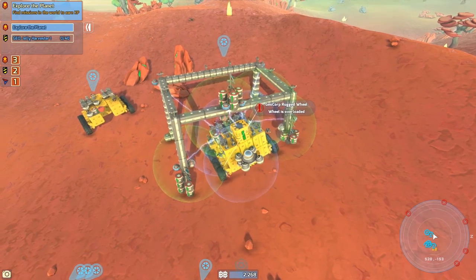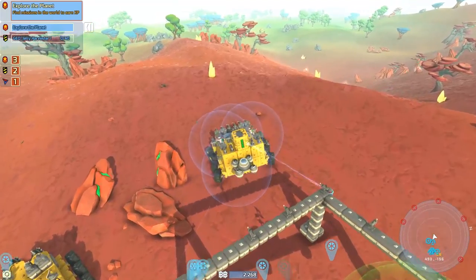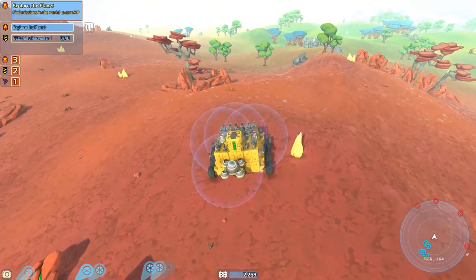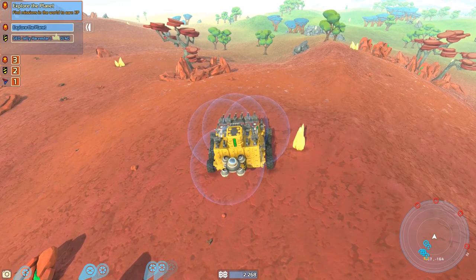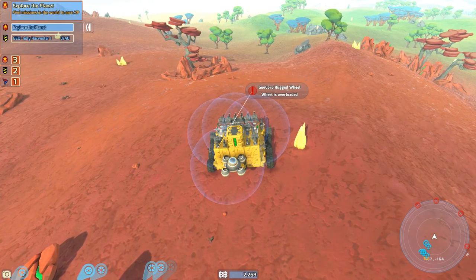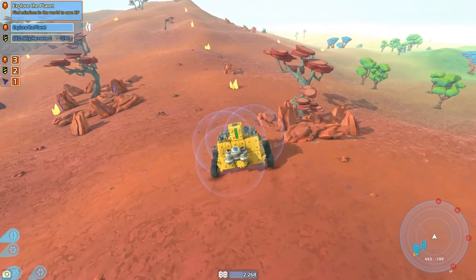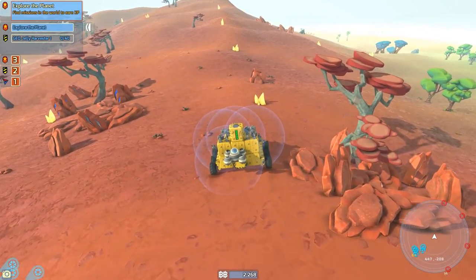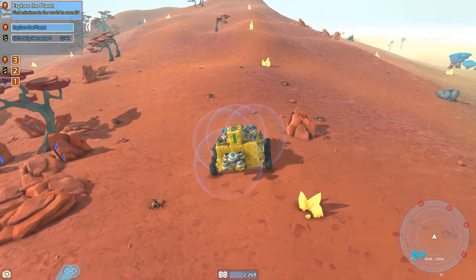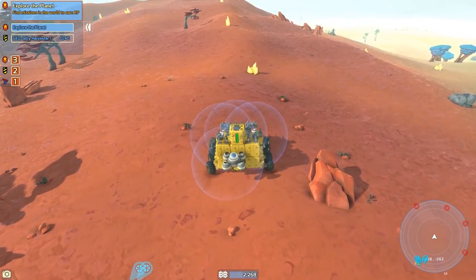One more thing you might notice this episode — if you don't have the game, the UI is different. They recently did an update. I think they've added some missions, fixed some bugs, and changed the way certain things work. It took me a little bit to get used to the UI. It's not that much different, but it seems a little more colorful, and the inventory screen actually moved. I think it's time to go take on some new missions.